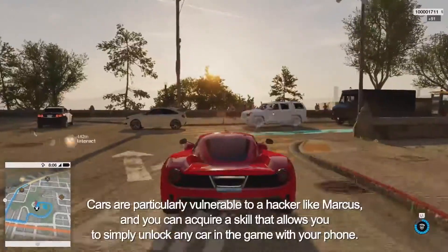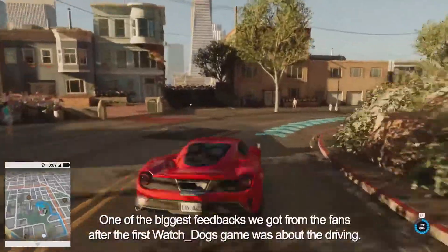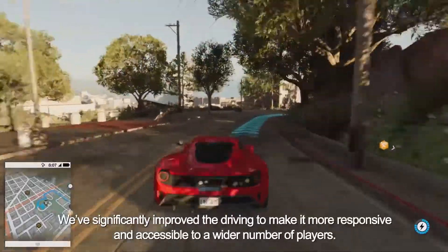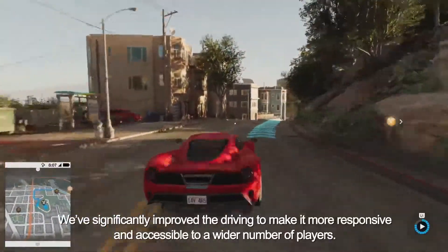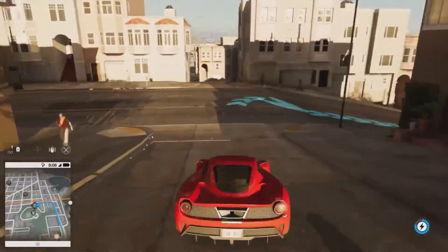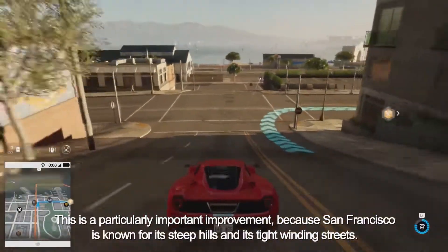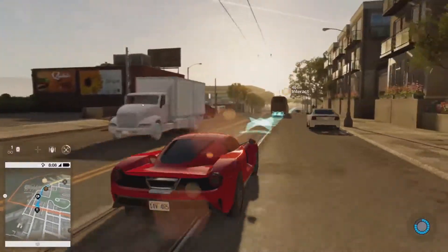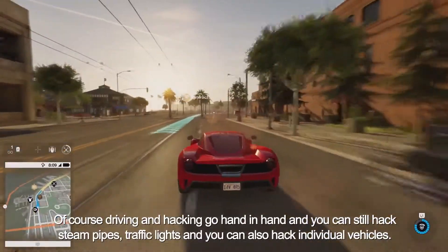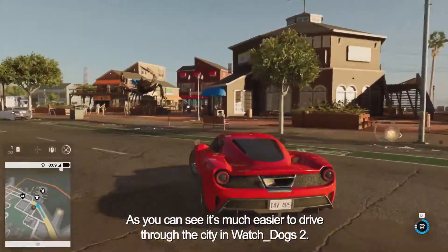Let's take this car and head down to the waterfront. Cars are particularly vulnerable to a hacker like Marcus, and you can acquire a skill that allows you to simply unlock any car in the game with your phone. One of the biggest pieces of feedback we got from fans after the first Watch Dogs was about the driving. We've significantly improved the driving to make it more responsive and accessible to a wider number of players. Driving was reworked extensively with a team of experts from Ubisoft Reflections — particularly important because San Francisco is known for its steep hills and tight winding streets. Driving and hacking go hand in hand, and you can still hack steam pipes, traffic lights, and individual vehicles.